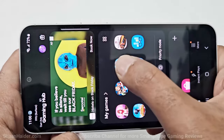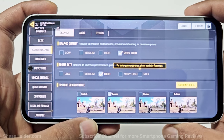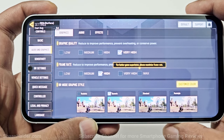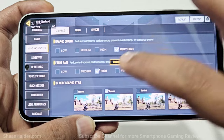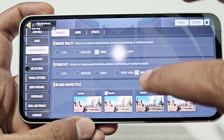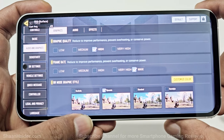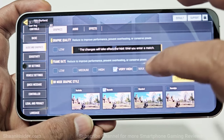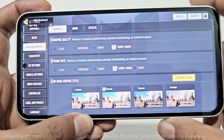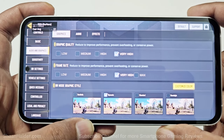Now let's play Call of Duty Mobile. Here in the graphics settings of Call of Duty Mobile, you can see by default High is selected for the frame rate and Very High for the graphics quality. I can select Very High frame rate with Very High graphics quality, or if I select Max then the graphics quality goes to High. So the combination is Very High with Very High, and Max with High. I'm going to play the game on both of these settings to see how much FPS we are going to get.